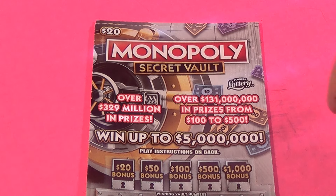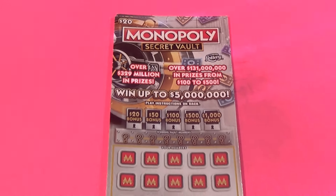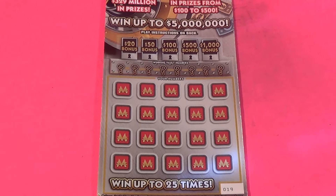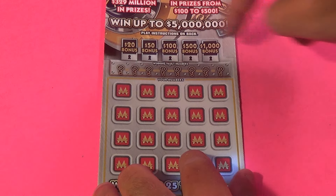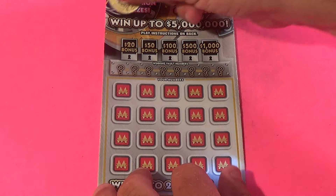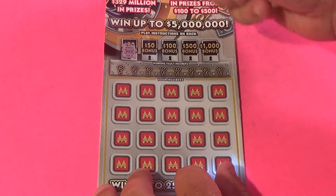This is Scratchers on Saturday. This is Scratchers on other days. These are two of the $20 Monopoly Secret Vaults. What we want to do is first try to get these bonuses here. Water spigot is what we need to win $20, and that's a gold bar. Choo Choo Train here for $50.